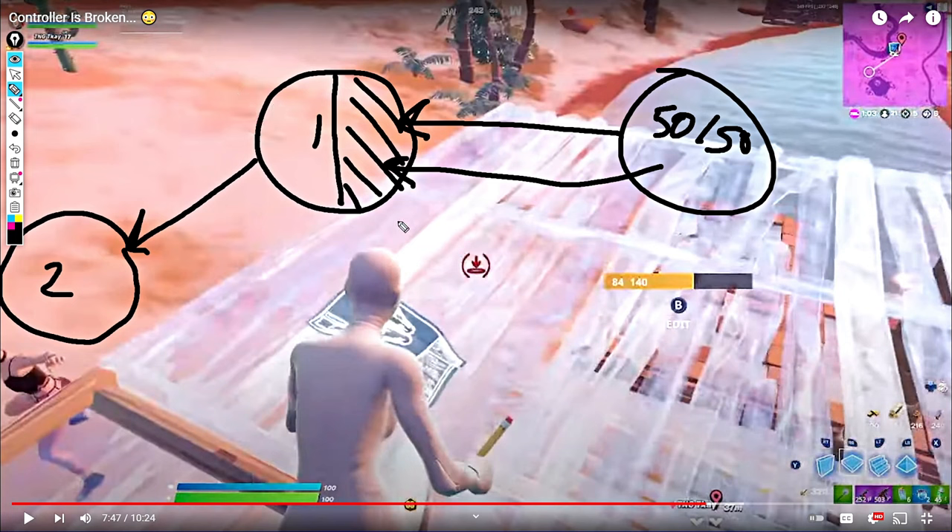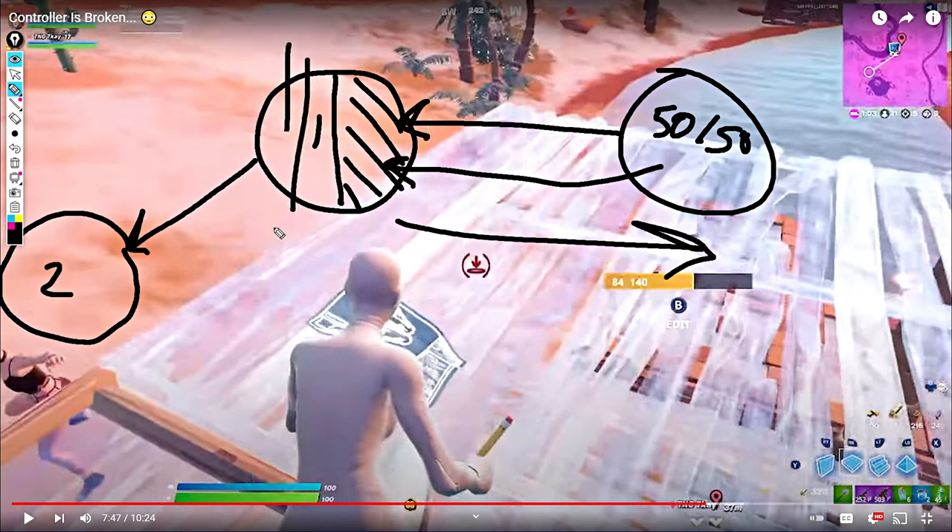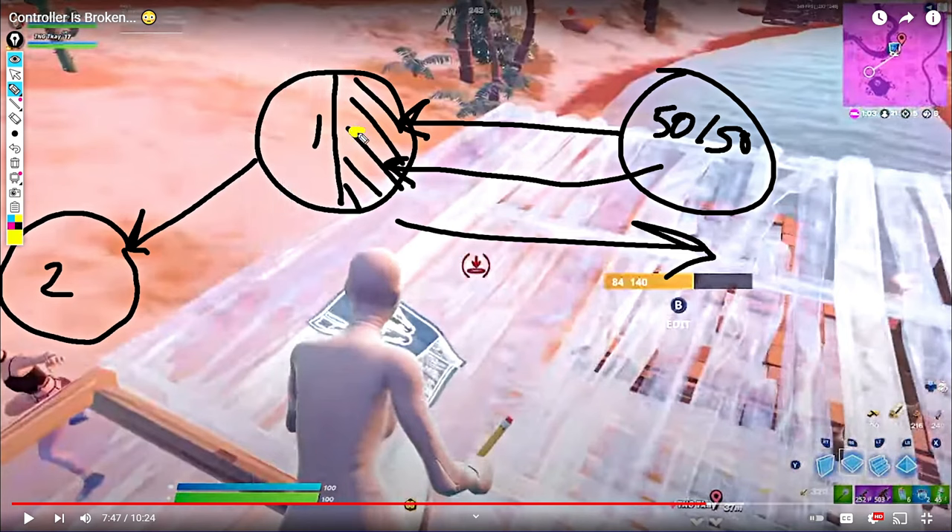If the zone pulls left and then left again — double max — and you have enough mats and move fast, you can claim low ground because no one's in front. Compare that to a zone that pulls back: there are builds everywhere and you can't take low ground. But when there's an empty section, you should jump ahead into that empty space and start dropping low. Advantages of low ground: number one, you don't place floor underneath; number two, nobody can pinch you vertically from below; number three, you'll get top two because mid-ground gets sprayed by low and high ground, and then low vs. high fights at the end.